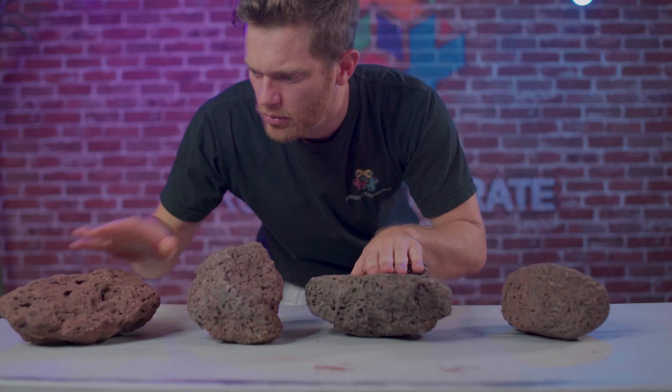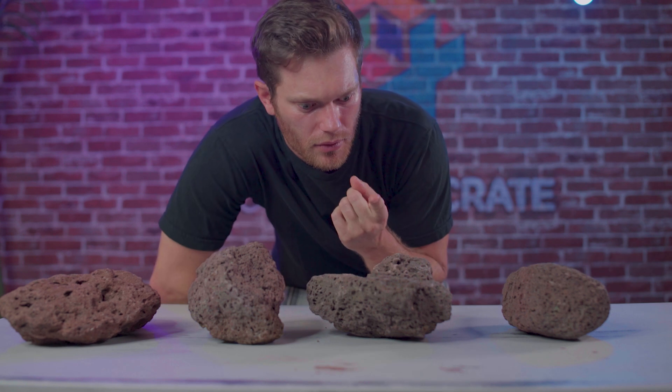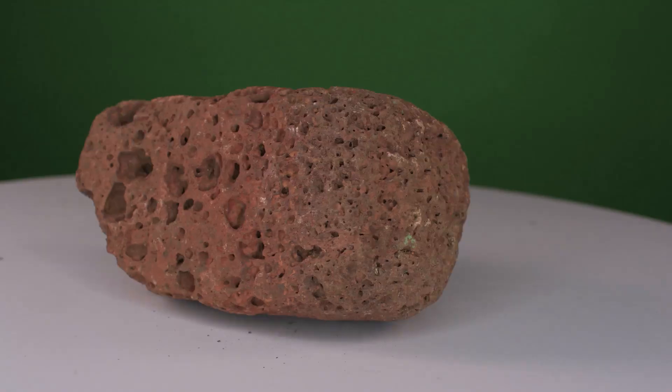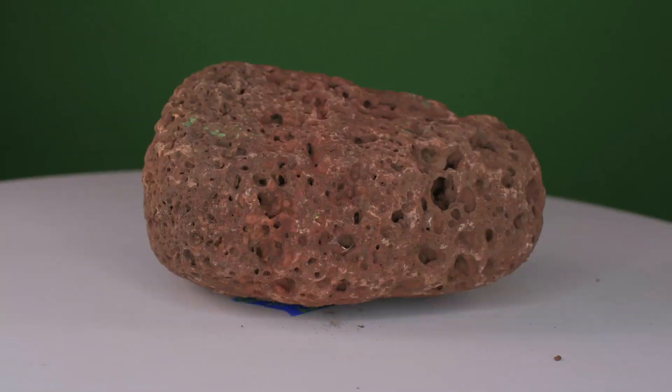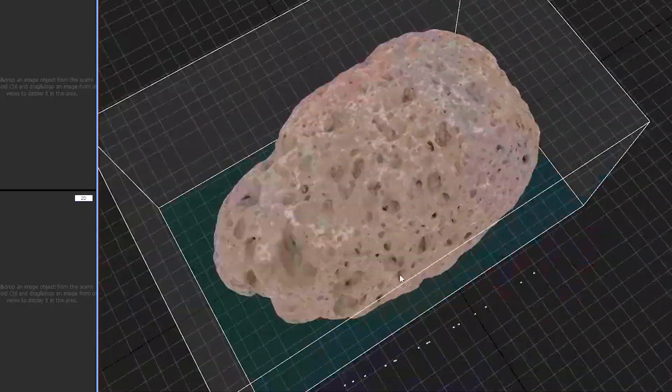I found these rocks — these red lava rocks right here. I'm thinking, hey, these look awesome, they kind of look like asteroids. I wonder if I can turn these into asteroids. I'm gonna turn these into asteroids. First, I'll scan these rocks using photogrammetry. Now these rocks are 3D, which means they've entered the digital world.